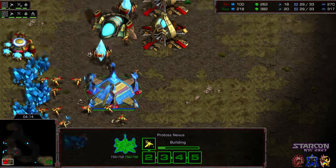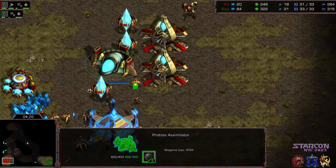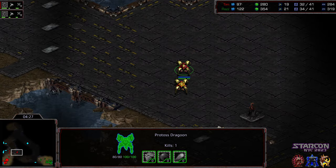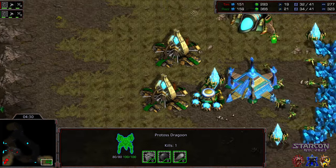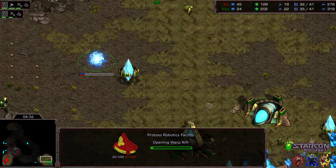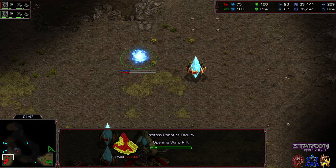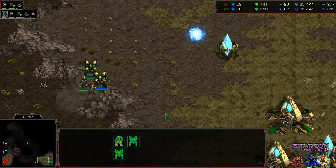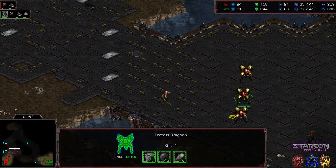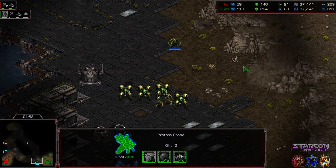And kind of uncharacteristic for Tim, he's down 2 workers despite not really losing anything on the forward front. Tim playing a little bit more aggressive to the front, while Raz is just out-macroing him right now, which surprises me knowing how strong Tim's macro is. 2-gate-robo from Raz, 2-gate-robo from Tim. But Tim has more options to go ahead and grab that natural expansion. With the 2 workers down and not pressing that natural expansion, he's giving opportunities to Raz overall.